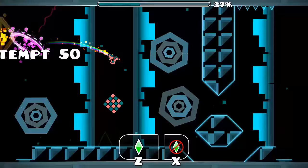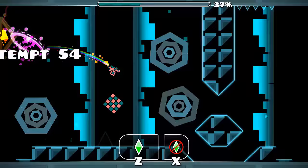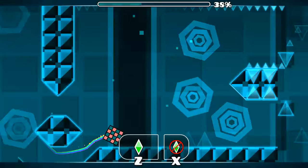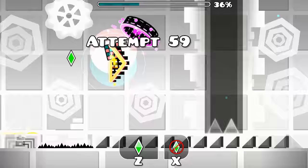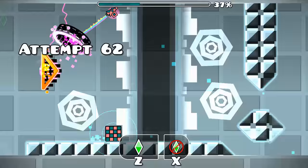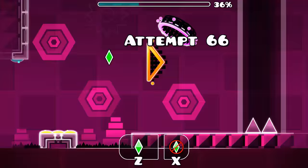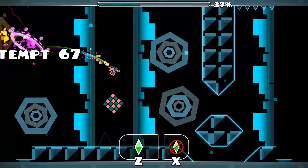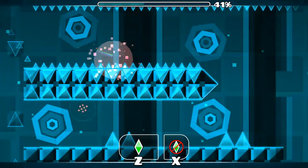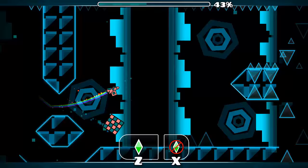Oh my god! What is that? I have to control both. How is that possible? Oh my god, I am blown away! I have never seen anything like that before. So I have to mainly focus on the ship, and if the ship survives, the cube survives as well. Maybe if I only focus on the ship, it's possible. I'm going to try that — only focus on the ship. I have to jump at first though, and then control the ship. This is insane. I love this. This is such an interesting idea. I remember when I complained about having to control two cubes or two balls, but a cube and a ship — this is absolutely insane, I love it.